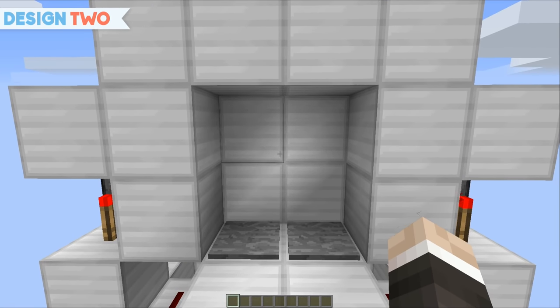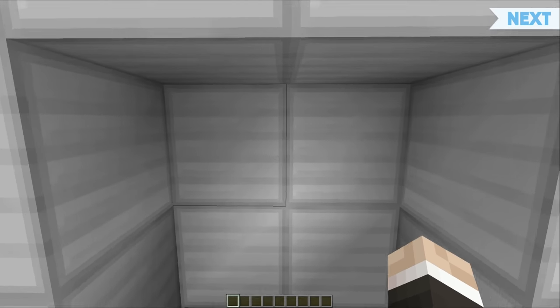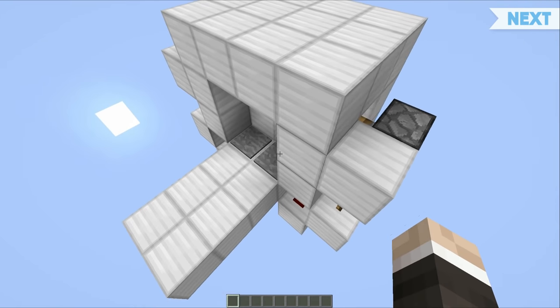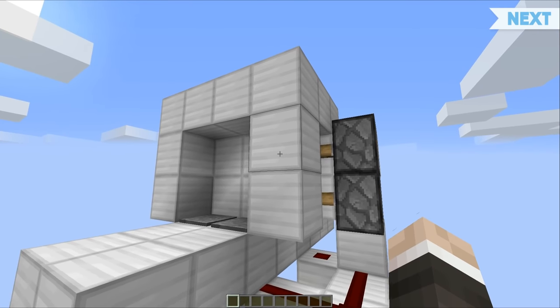Next up we've got the 2x2 piston door. This is one of the simplest builds I'm going to be featuring in today's video. When we walk over these pressure plates, the pistons open up, allowing us to walk through, and the same thing goes on the other side. And if we take a look around the back, you can see that there really isn't much redstone to it and it's nice and easy to build.